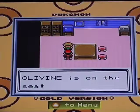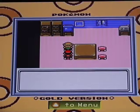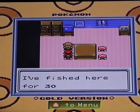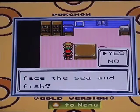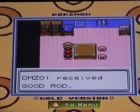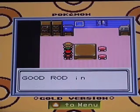Our first detour is this guy here, the middle fishing guru, who will give you the Good Rod. This is actually pretty damn better than the old rod, as you'll have more options and everything you fish up will be at level 20 in the second generation.